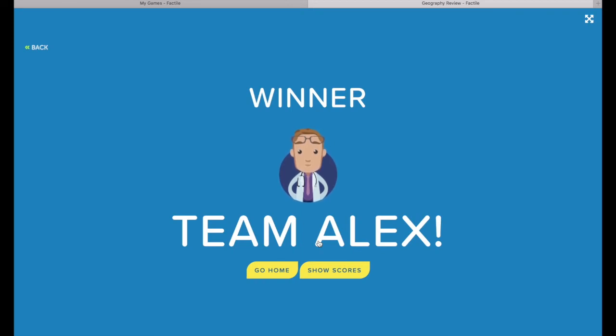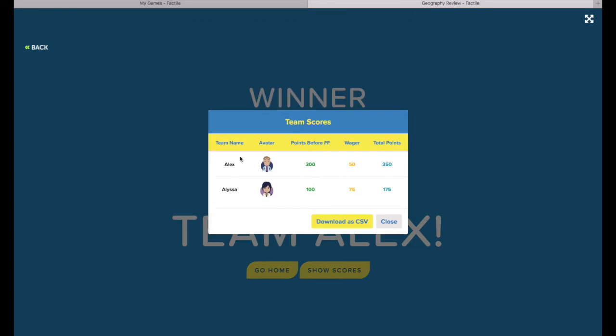From here, you have the option to return to the My Games page using the Go Home button or the Back button at the top. Or you can show the scores. When you show the scores, you'll see the team name, the mascot or avatar, the amount of points the team had before Final Factile, how much they wagered, and how they ended the game. You can download this information as a CSV file — just click the button and it will automatically download to your computer. You can use this to track scores for one game or to track team progress over a long period of time, such as a semester or an entire school year. When you're done, press Go Home to return to the My Games page.